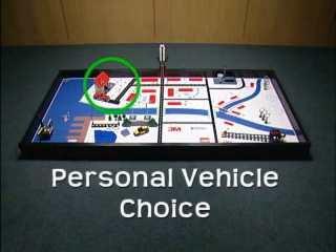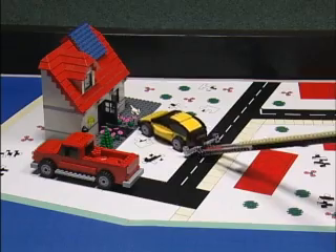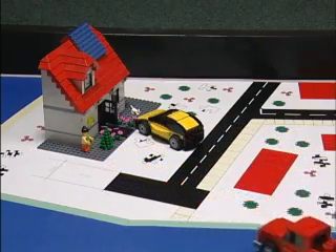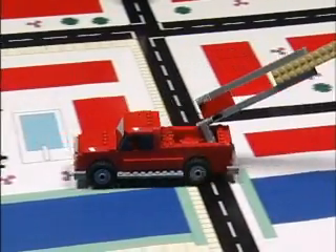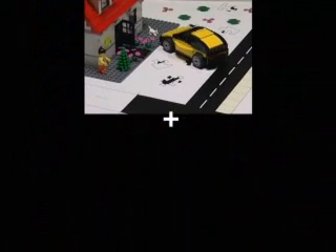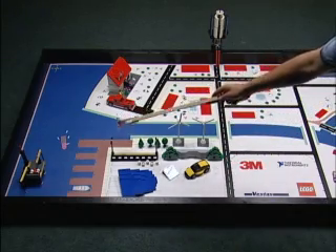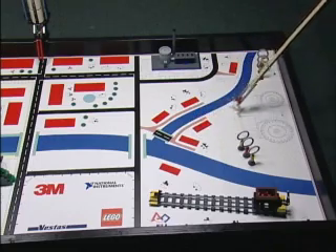Personal vehicle choice mission: move the hydrogen car to the white property or all-black driveway of the house by the sea. Move the truck either to the parking lot to be recycled or to the farm to be repurposed. The car in its target is worth 25 points only if the truck is in one of its targets. The parking lot is the white area directly west of base; the farm is the white area isolated between both rivers.